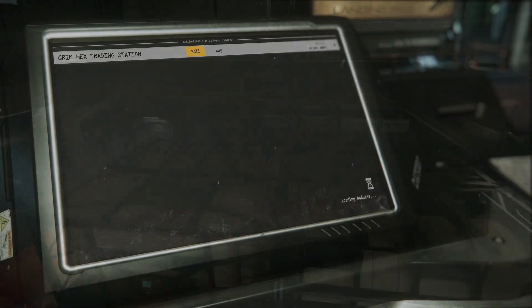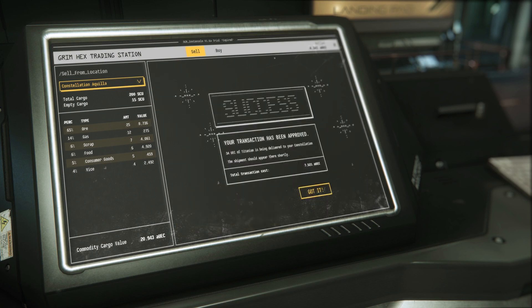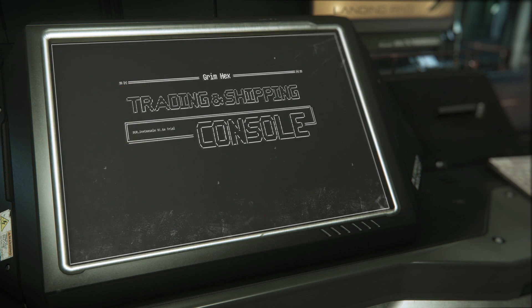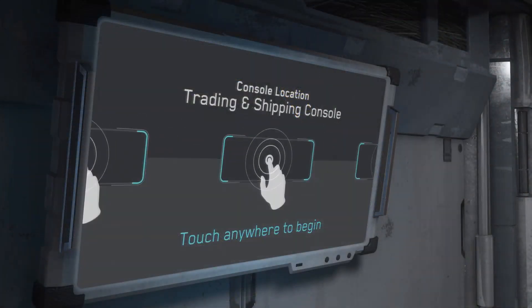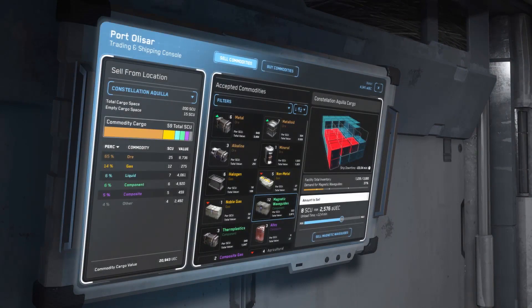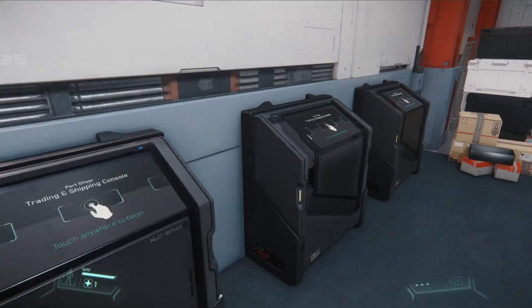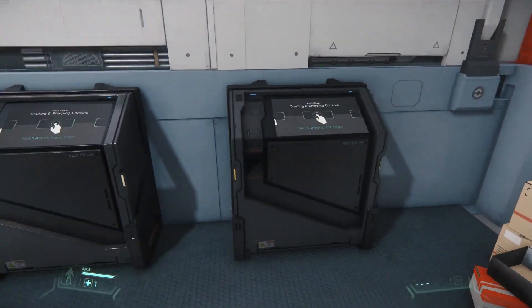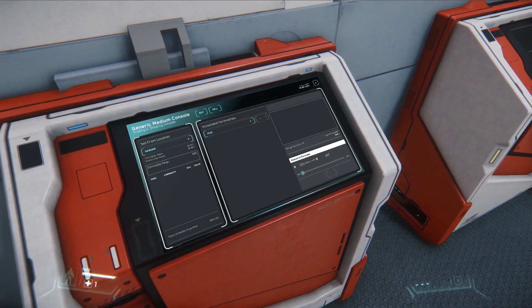After making a purchase, you can determine your delivery option — equipped directly onto your ship or placed into your cargo hold. This gets more complex when you own multiple ships, requiring you to select the appropriate ship and place items where you want within the cargo hold. Visually, kiosks will be branded differently depending on their location — for example, Grim HEX will have lower tech kiosks than Port Olisar.